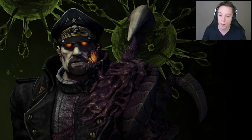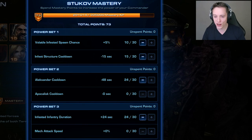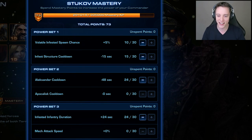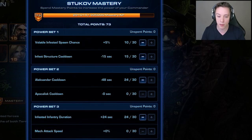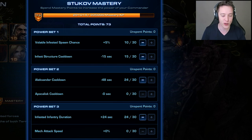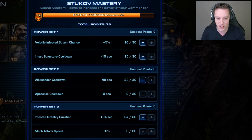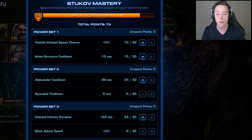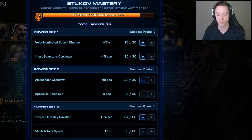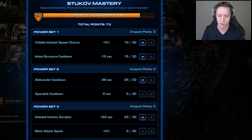I'm grouped up with Shupa, who will be playing Zagara. For my mastery points, I took volatile infested spawn chance at 5% just because I like explosions, infested structure cooldown at minus 15 seconds, and the Alexander cooldown so every night cycle I can drop both the Apocalypse and Alexander at the same time. I also took infested infantry duration over mech attack speed.